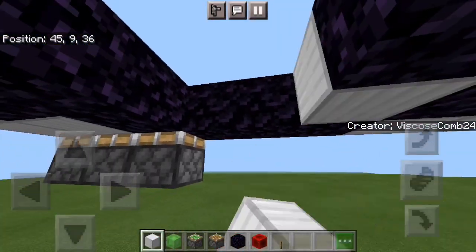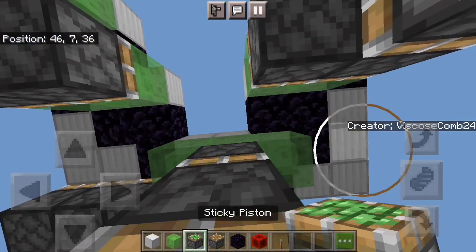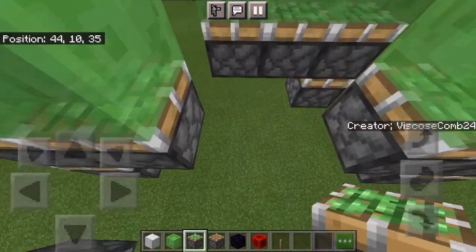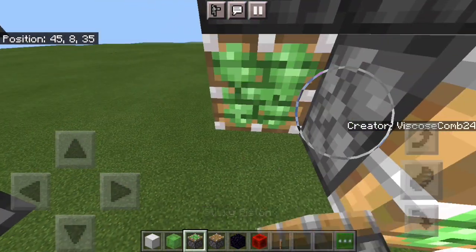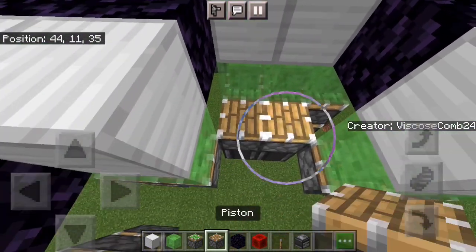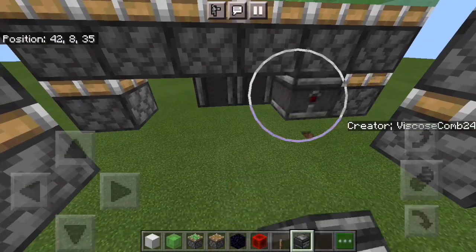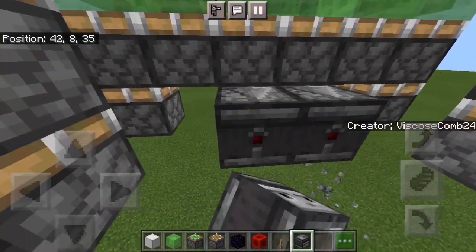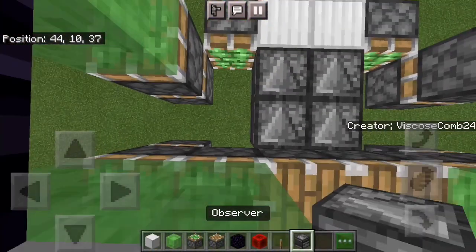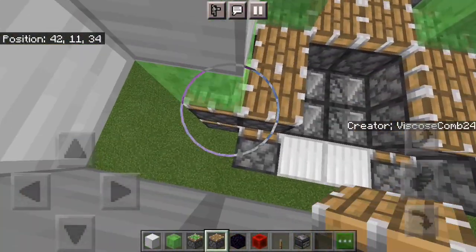Go down here, put in three blocks of choice, three slime, and then put in the four pistons for your quad. You can put in, for now, two sticky pistons, observers facing up, then four normal pistons, four observers running into blocks, sticky pistons there and there with observers facing up, and then your two normal pistons, and your normal pistons there and there.